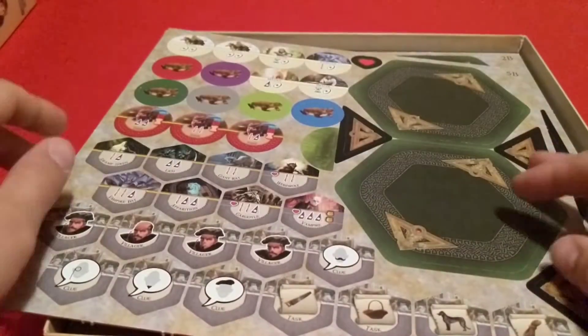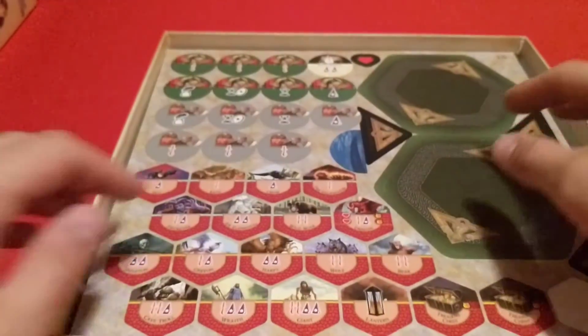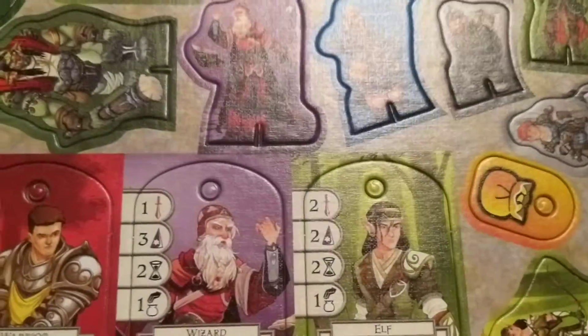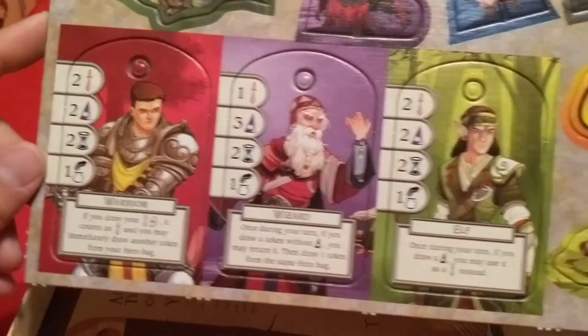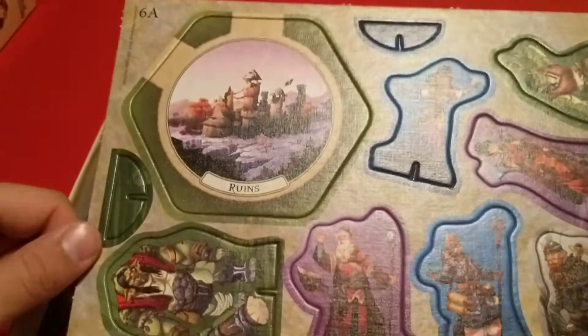Looks like we have different locations. Here's the back of this one, and then the front with the castle. Here's the next one — a lot of tiles and tokens in this game. Looks like we got a lot of the characters and stuff on here: warrior, wizard, elf, and their standees and different things.